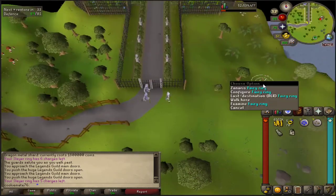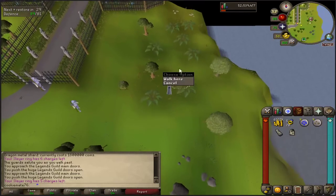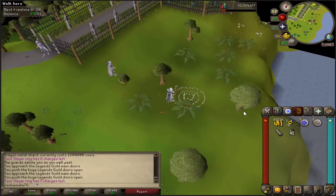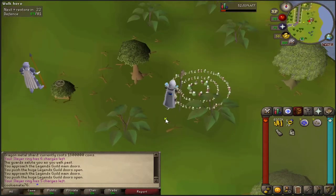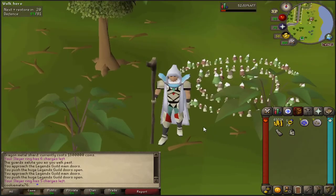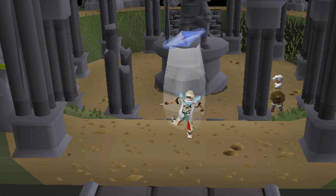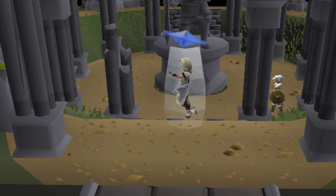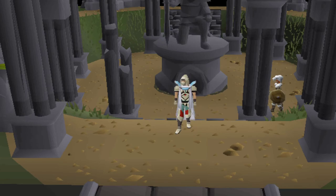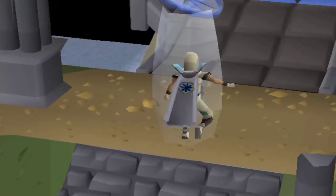We are directly right next to a fairy ring, which is really good. It makes teleporting around the map a little bit quicker than having to use a skill ring all the time. I finally have this cape and it feels pretty damn good to finally have this thing. I've always wanted to have this cape, pretty much since back in the day.